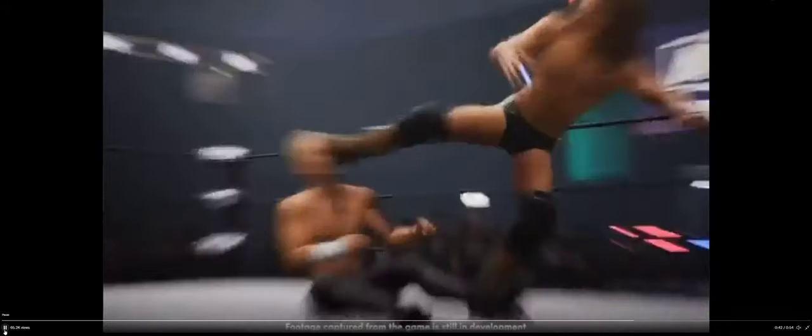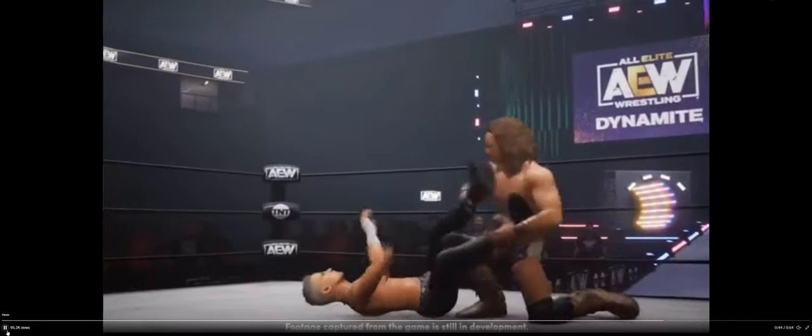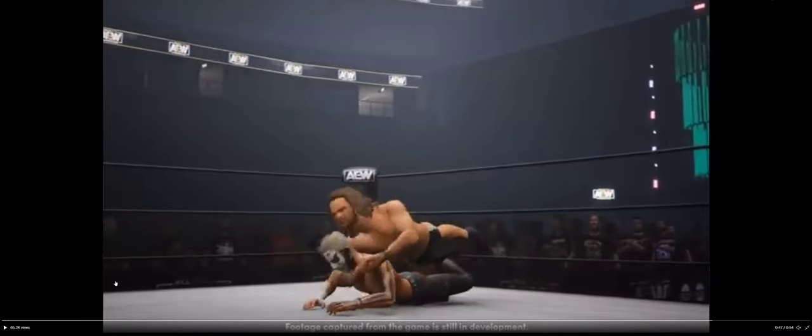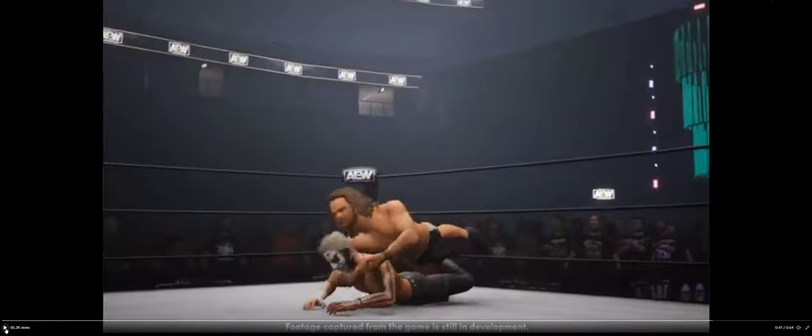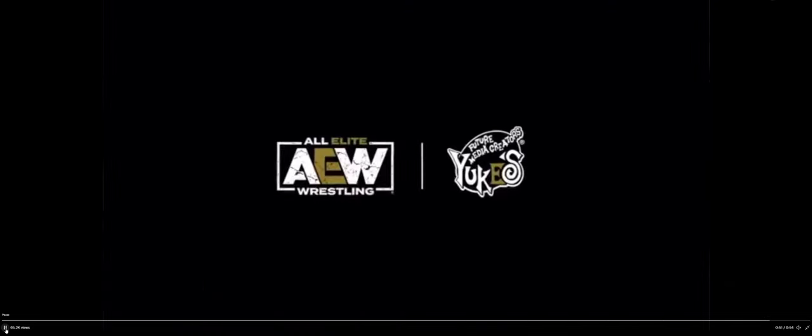Jungle Boy going for a submission, which is cool. The crowd is still super dark — can't really see much. Hopefully they fix that. You see him doing a submission and Darby Allin tapping out. Then you see the credits: Future Media Creations, Yukes, and AEW.